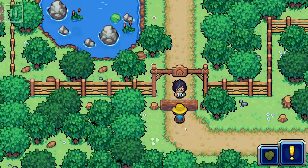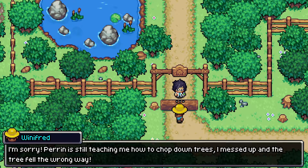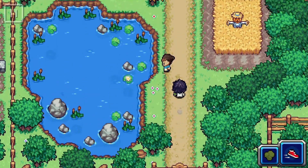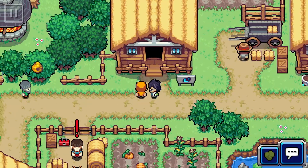Seems like it. I guess we can't go here just yet. On the other side — Baron is still teaching me how to chop down trees. I messed up and this tree fell the wrong way. If only there was someone strong enough to push this out of the way. Well, Baron is the person we need to talk to. Where can this person be?